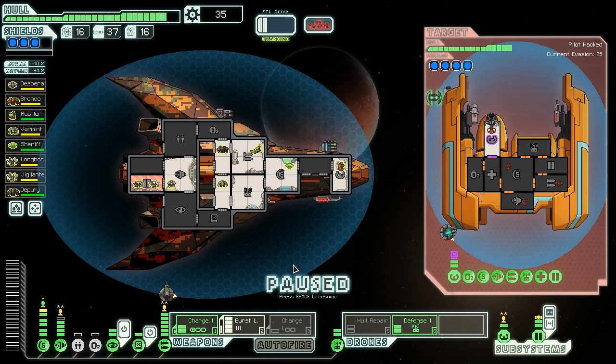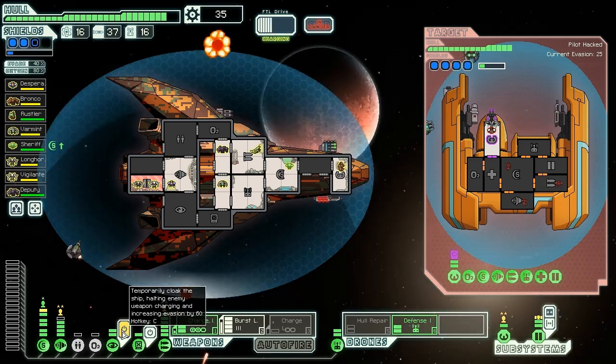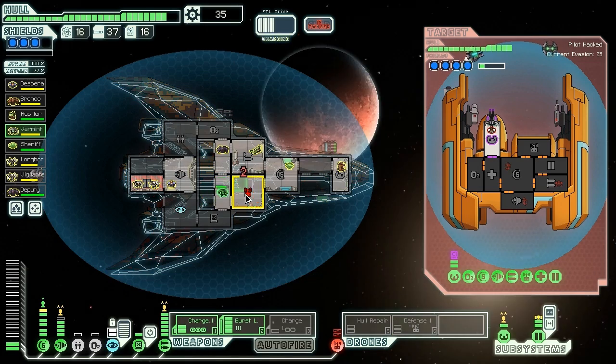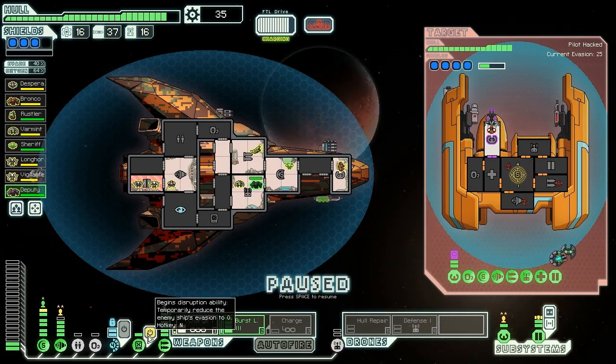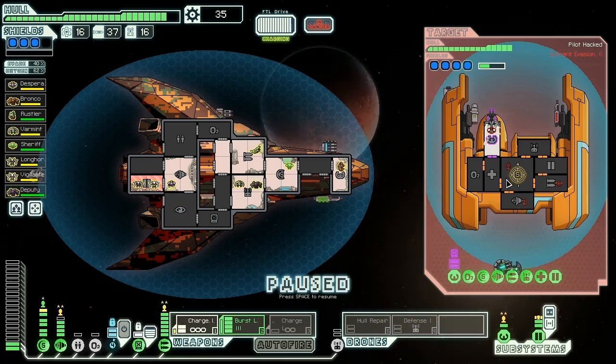We're going to cloak for safety - bomb coming in, we dodge it, hits us in the drone control. Let's repair that before our cloak wears off. We attack them now - our charge ion should knock down those shields. They fired a drone at us, that was what I was worried about. Fire the charge ion - I should have activated the hack first. Where did those ion shots go? They kind of hit our drone behind us. We need to turn our O2 back on - we're down to only 53% oxygen. They sent another rocket, hopefully our drone can shoot it down. It missed us anyway, so it doesn't make a huge difference.